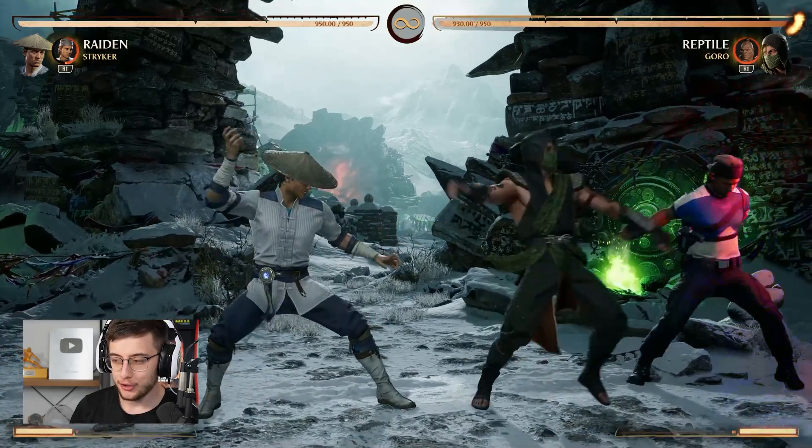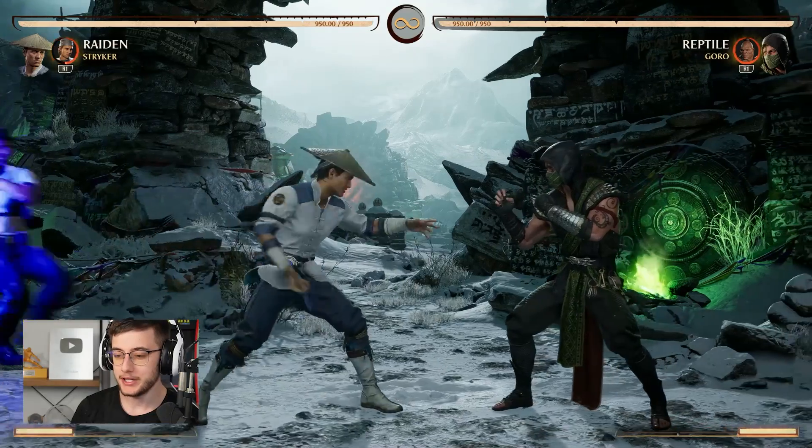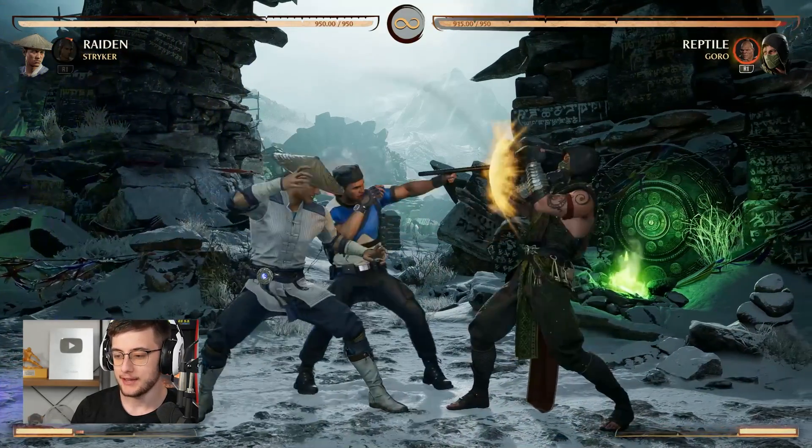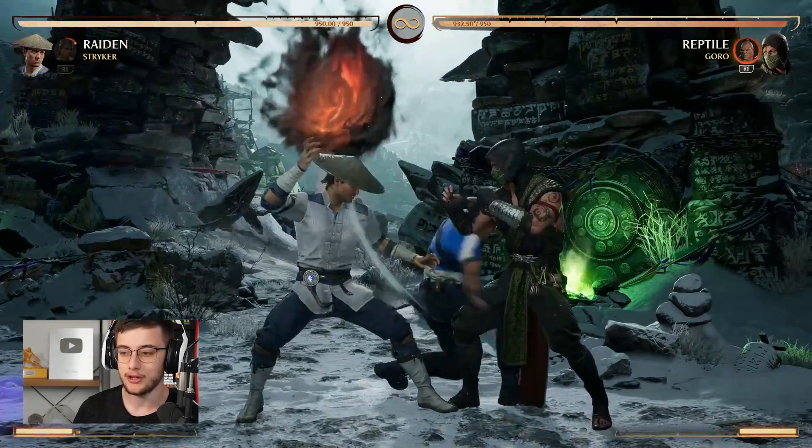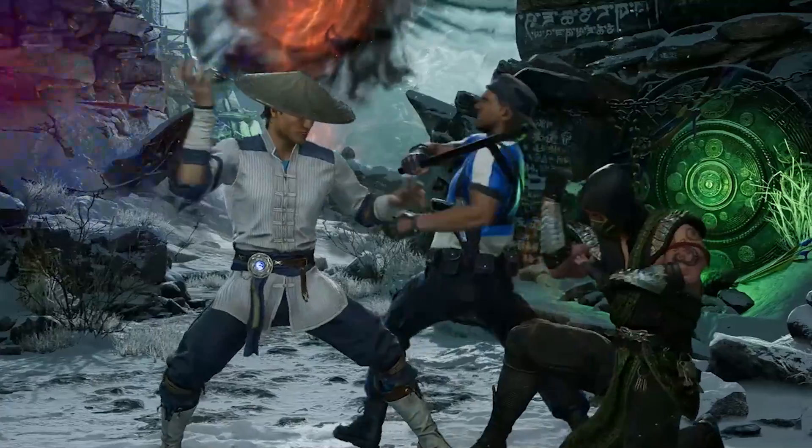The first cameo we're going to look at today is Stryker, and I think Stryker is one of the most underrated cameos at the moment. He has the low and he has the overhead. These are both pretty much unreactable — you can't really tell the difference because he does the low a little bit delayed, so it's really hard to tell if he's doing the low or the overhead.